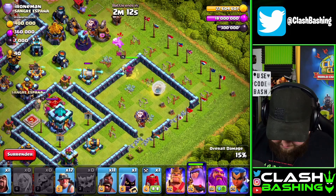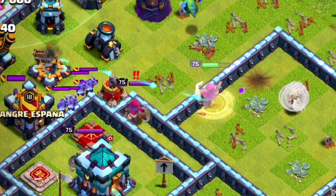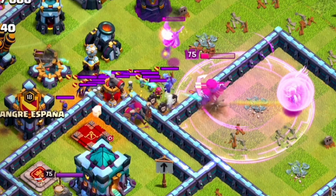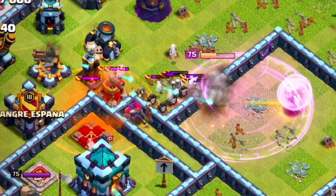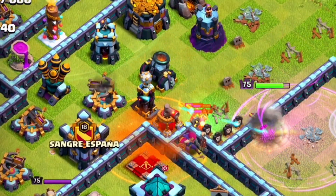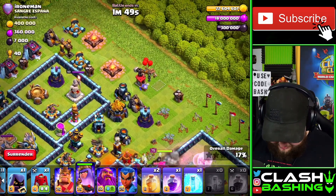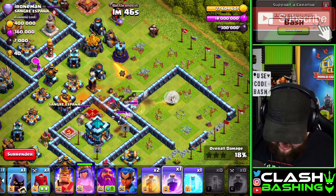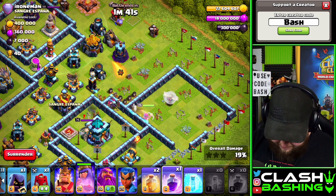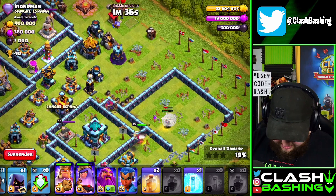Baby drag is gonna help out a little bit. Queen's working through here, we want her going south. We do have witches out of the clan castle — let's poison them. Queen's fine, don't panic. Witches will go down. Queen, what are you shooting? Oh, skeletons — she's shooting skeletons, we're fine. We need her going south. Queen's going south — perfect. I'm gonna go ahead and start my king here with the siege barracks.